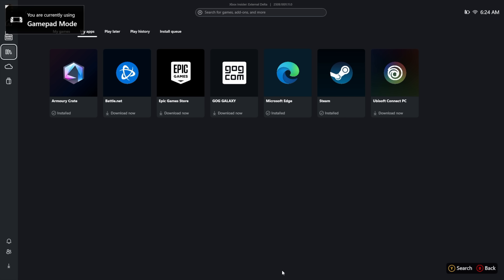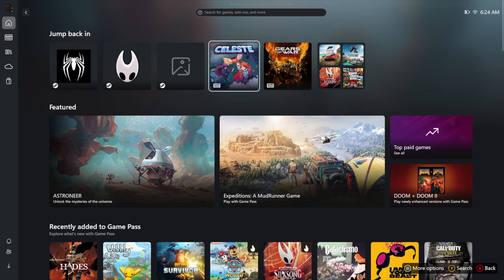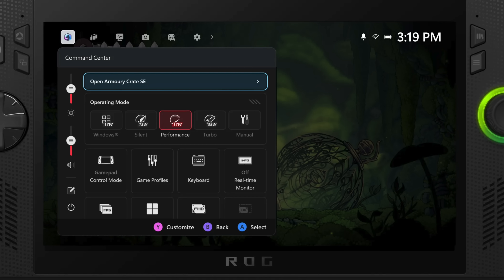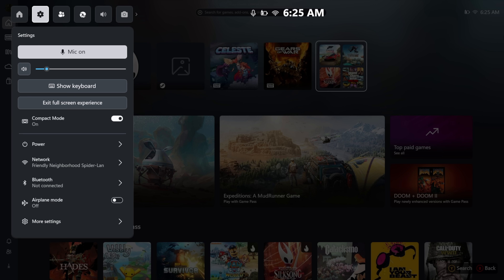I've also got my Xbox app and I can launch all of my games from here — everything I've got installed. Artwork scraping has been hit or miss recently; this is Hades 2 but there's no artwork, and that's been the case. Hopefully that gets ironed out. We've also got our game bar, and once everything's ironed out we'll have access to Armoury Crate quick settings inside the game bar, which will let us adjust TDP, change resolution, frame rate, and everything like that — it's going to be great.